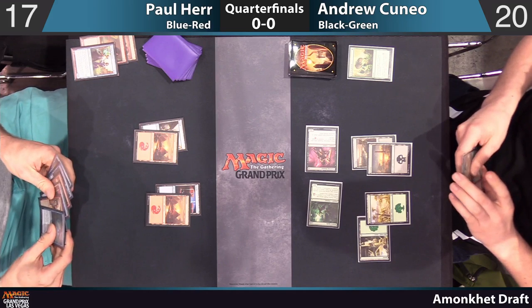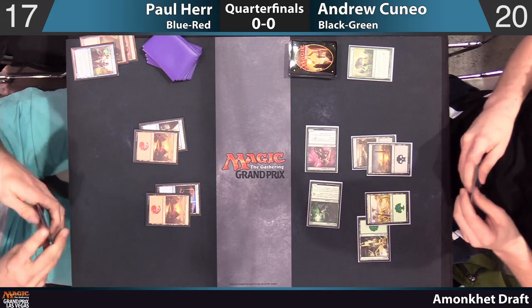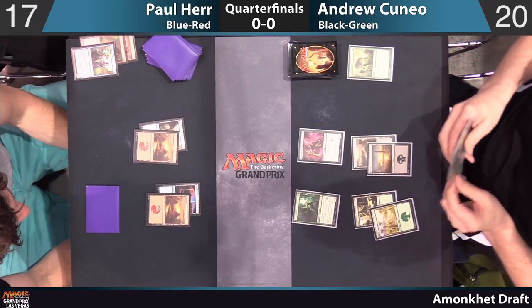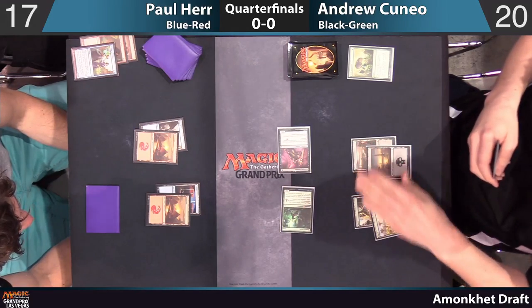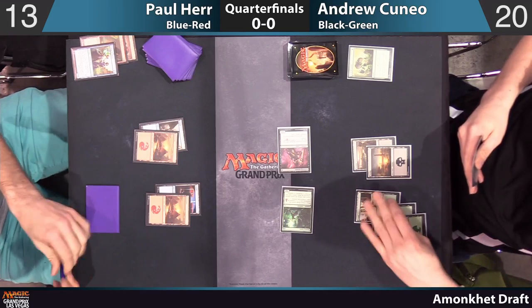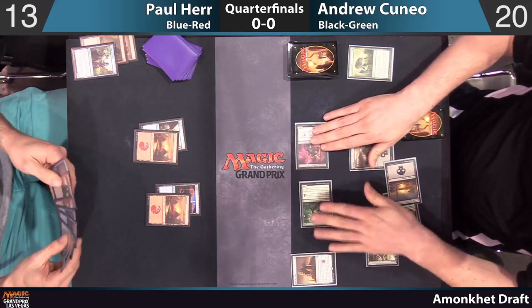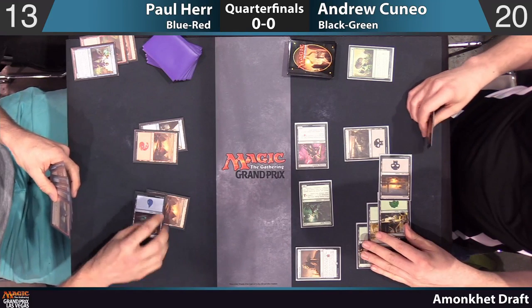He does have a Heartpiercer Manticore. He did pick up one Magma Spray as well. Zero Electrify though — opts to do nothing. Maybe planning to cast something like Hieroglyphic Illumination. Unfortunately for Andrew, I think he's just completely out of gas. I think he's got at least another force in his hand, but I think I might have seen an Oracle's Vault. Yeah — he did main deck it.